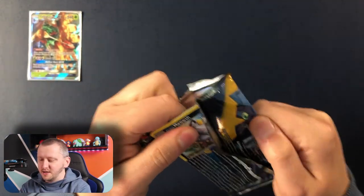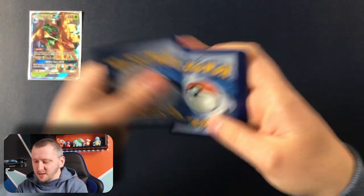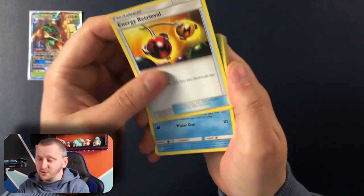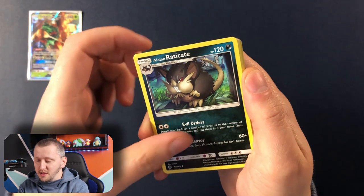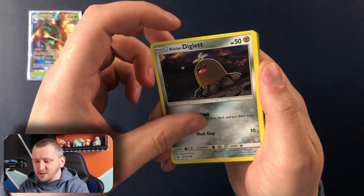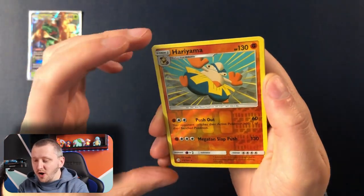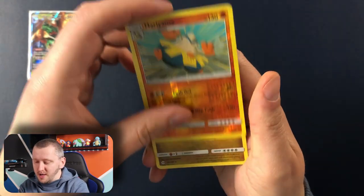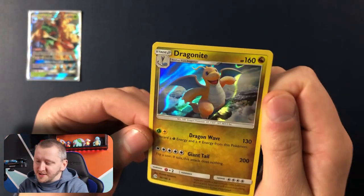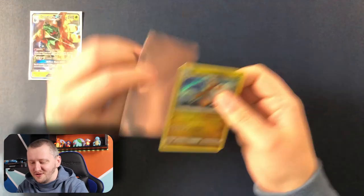Another pack with Lunala. Your Code Card. We have Energy Retrieval, Wishiwashi, Alolan Raticate, Energy, Alolan Meowth, Dewpider, Alolan Diglett, Marowak, Crabrawler, Hariyama as our Reverse Holo, and Dragonite as our Holo Rare. Wow. Look at this pattern, the holo pattern in there. What a lovely card. Just gorgeous.